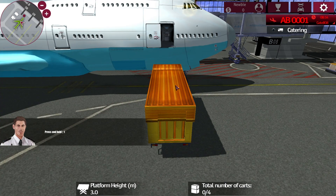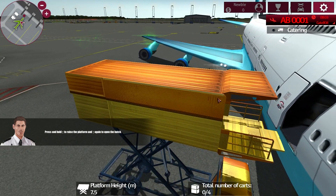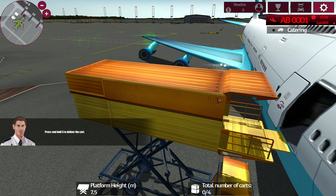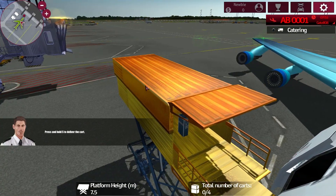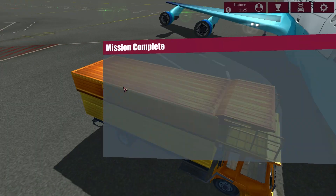Press the base button to connect the aircraft. Press and hold Up to raise the platform. Let's turn the view so we can see what's going on. Press and hold S to deliver the cart. Total number of carts: four. One is in — so I just have to hold the S button. All four are in. Press down — address closing. Cart is going down. Mission complete!